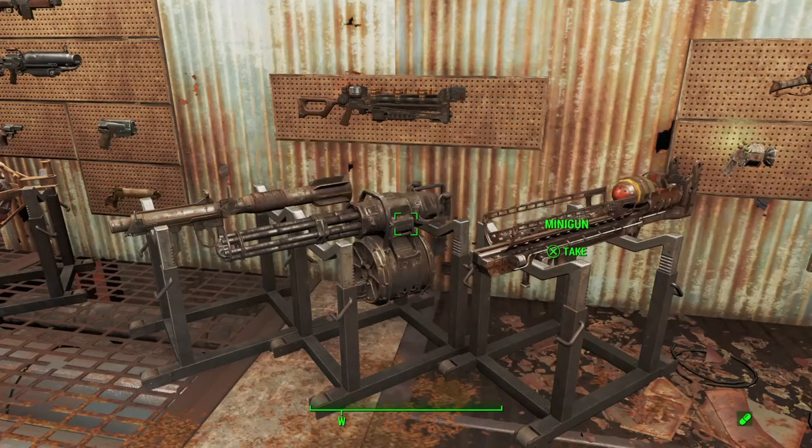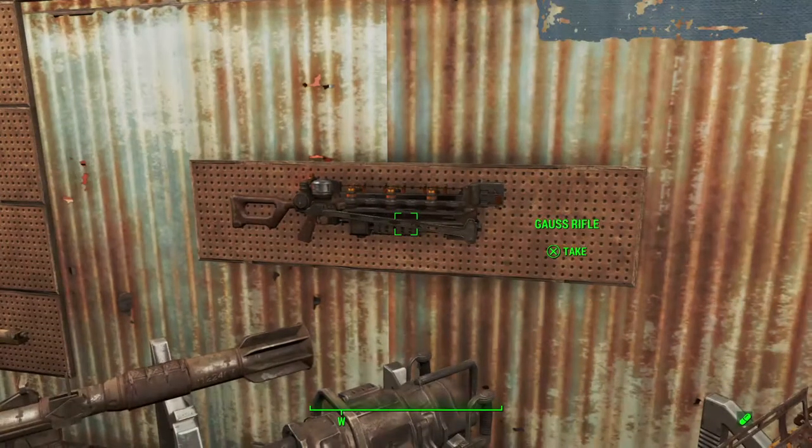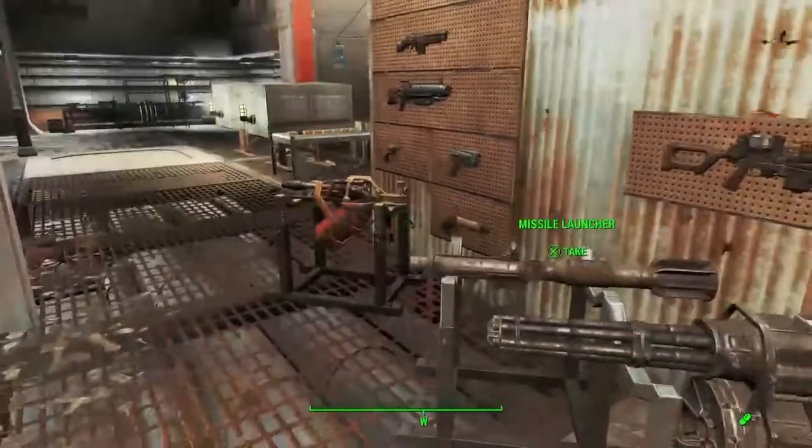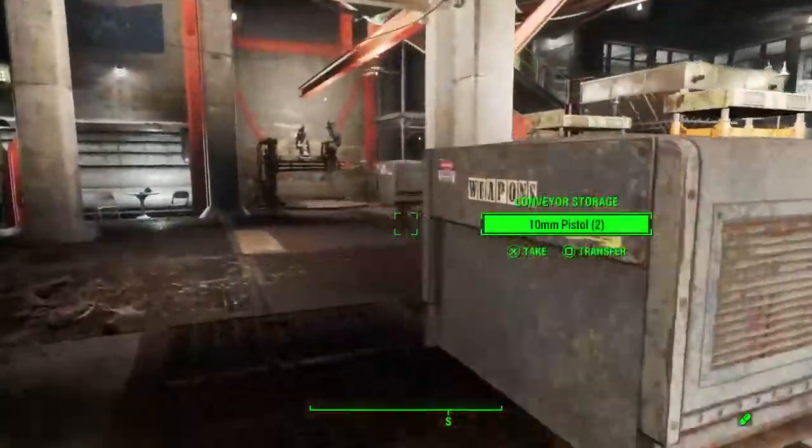This is part of the Contraptions Workshop add-on for Fallout 4. To build each of the Fat Man, the Minigun, and the Missile Launcher, you need the Gunnut Rank 3 perk. But to make the Gauss Rifle, you need Gunnut Rank 4 and the first Science perk, in order to manufacture that with your machine.